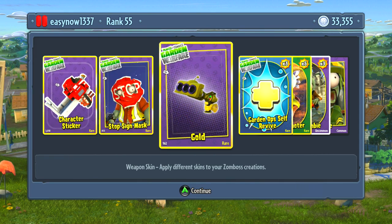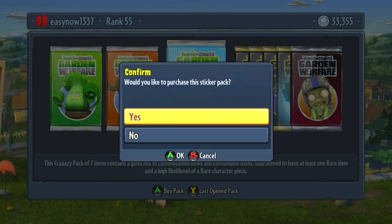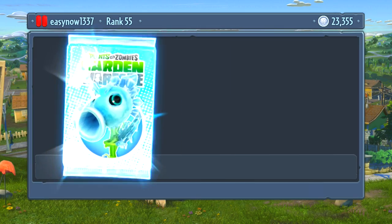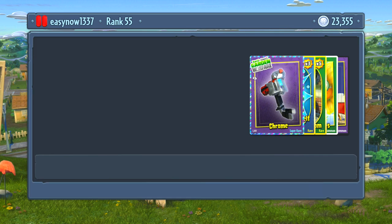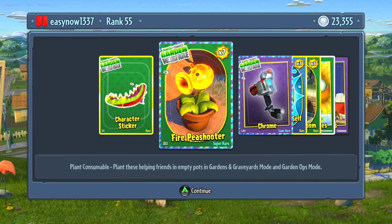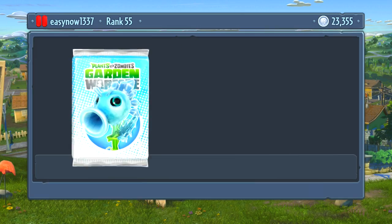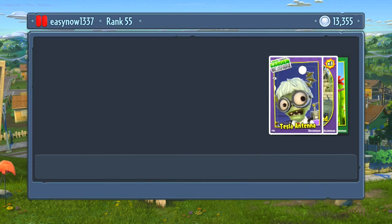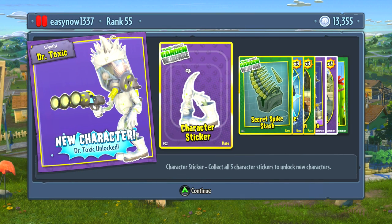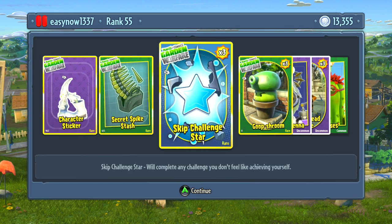Getting close to building that stop sign gold for my scientist, pea shooters, flag zombies, and a goatee. I got my fire chomp as well — epic! All the things I wanted to unlock with the million coins I'm unlocking now. One more of these — more skip challenges, and I got another character! Camo cactus with increased ammo capacity.